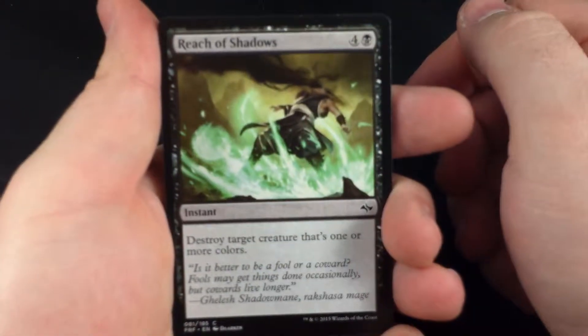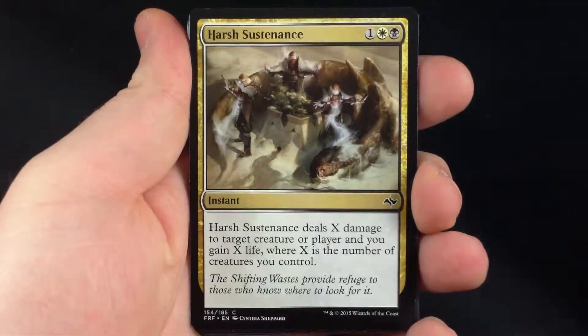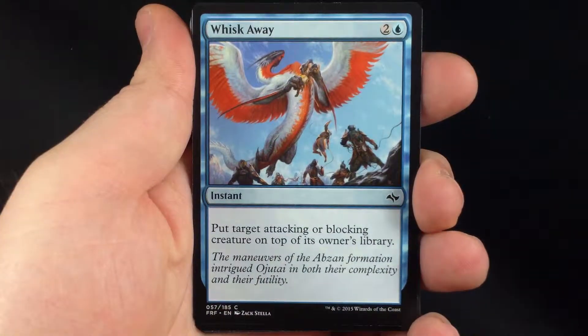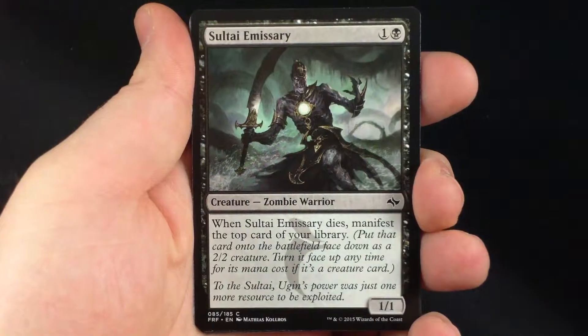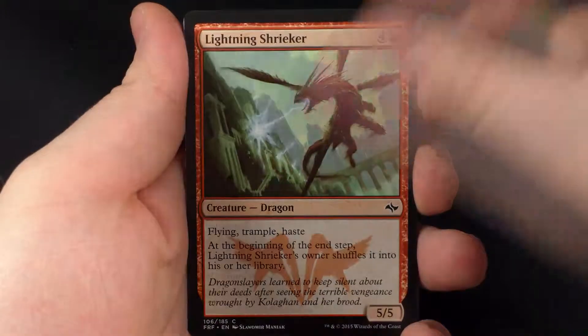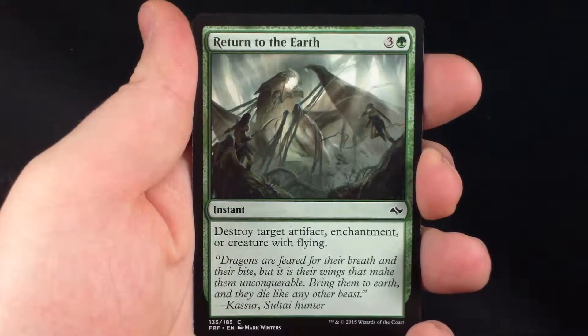Third and final pack of the video, Oogan on the front. So we have a Reach of Shadows, Harsh Sustenance, Pressure Point, Whisk Away, Sultai Emissary, Jeskai Rune Mark, Lightning Shrieker, Archers of Karsi, Smoldering Efreet, Return to the Earth.